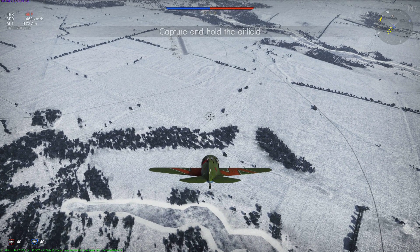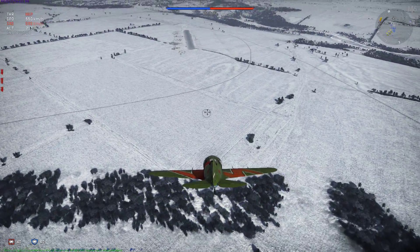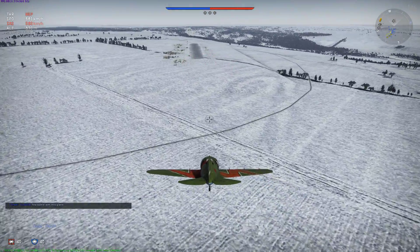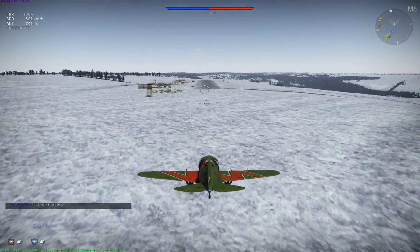Hi, this is Mason McKinnon on YouTube, playing War Thunder, flying my I-16 Type 27. This is the second version of the plane that you unlock. The second full version of it, underneath the MiG-3 is where it is.